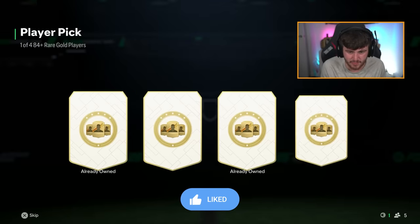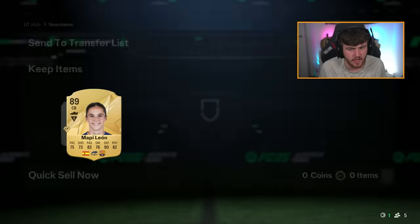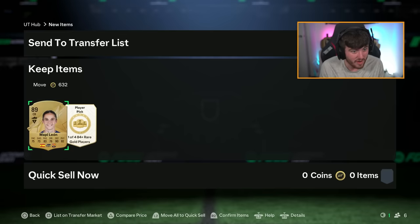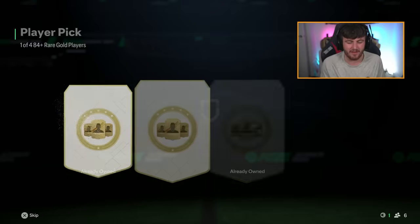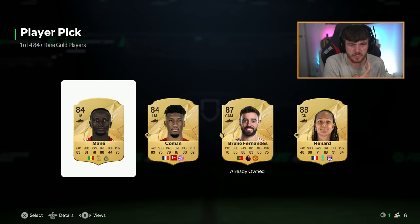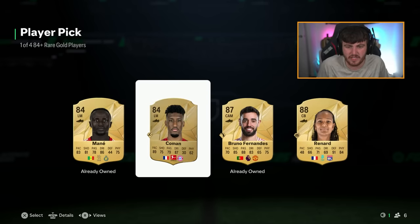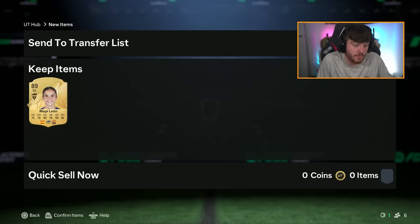104, 84-plus pick. First player pick is going to be Mappy Leon - I'll take 89 rated fodder. These are untradeable though, right? Oh, they're tradable as well. I can't remember who's in that player pick now. Next one - I don't know who's most expensive here. Is it Bruno Fernandes or is it Koeman? Bruno Fernandes is currently going for 12,500, whereas Koeman is going for 7.7k. I'll take Bruno and sell him on the transfer list. The fact that these are tradable is really cool.